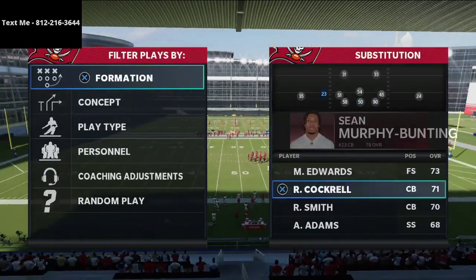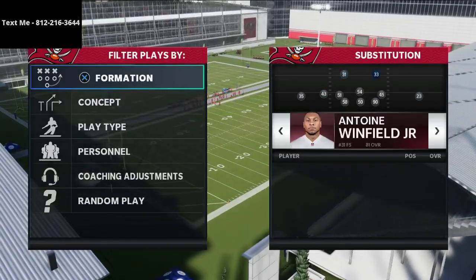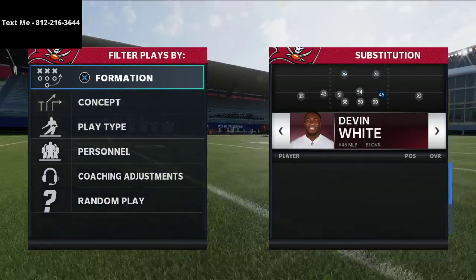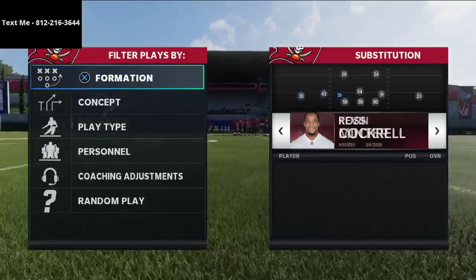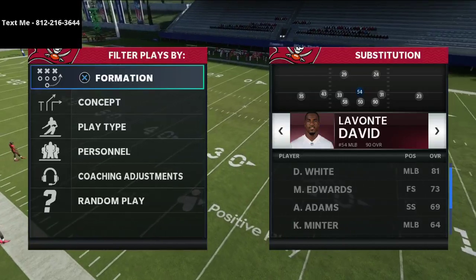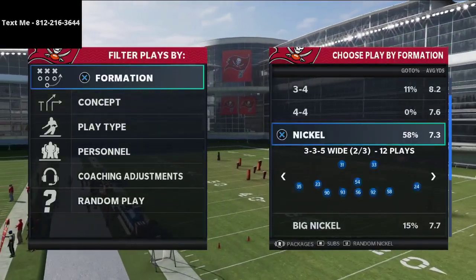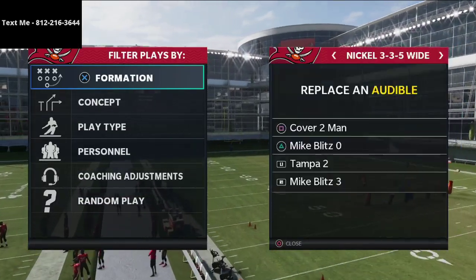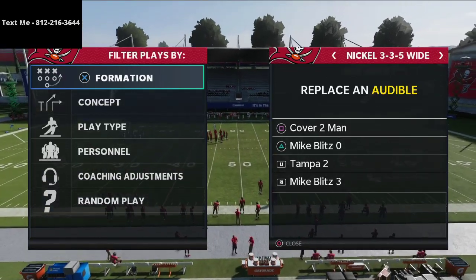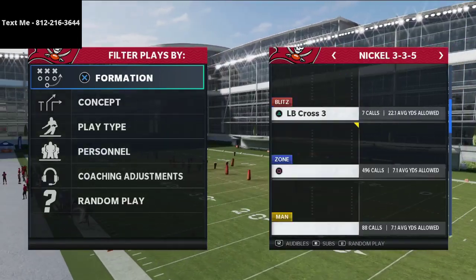We want as many corners on the field as possible, so we're going to sub corners in at safety. Then we want to make sure we're putting safeties at those linebacker positions. If you're using the Buccaneers, you could leave Lavonte David out there because he has Lurker, but I'd recommend just using a safety. In the Nickel 3-3-5, set Cover Two Man, Tampa Two, and Mike Blitz Oh as your audibles.